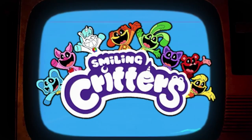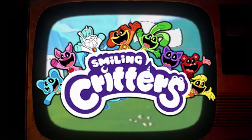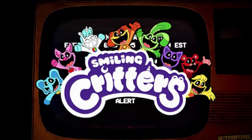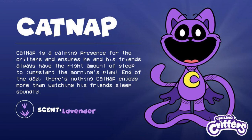Catnap's origin started off in an old cartoon named The Smiling Critters. Catnap was one of eight members including Bubba Bubba Phant, Kickin' Chicken, Bobby Bear Hug, Hoppy Hopscotch, Picky Piggy, Crafty Corn, Dog Day, and yours truly, Catnap. Catnap is described in the official description as a calming presence for the Critters, ensuring he and his friends always have the right amount of sleep to jumpstart the morning play. There's nothing Catnap enjoys more than watching his friends sleep soundly.